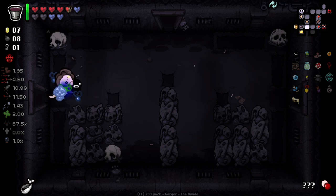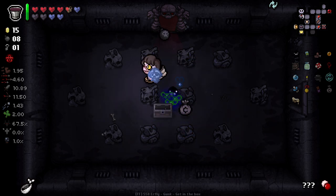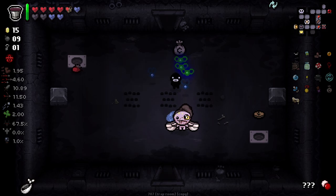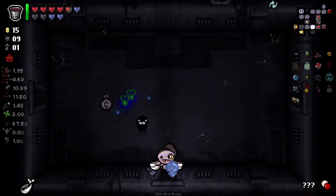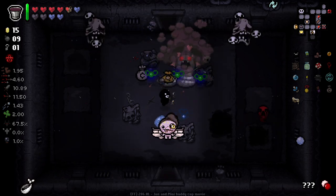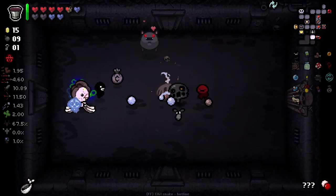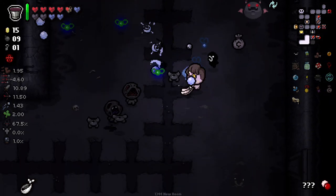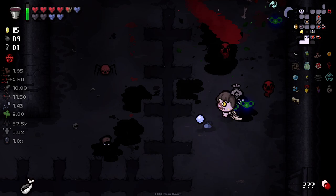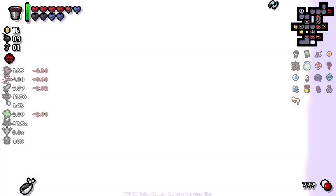Not too bad, not too bad. I don't think I'm gonna go for more soul hearts though - we've got enough health right now. Let's push on through. I think I'm gonna try and do a beast run - what floor are we on? This is Dank Depths 2, and this is Mother right? I'm gonna try and grab myself a beast run, because it's just been a little while. The only thing about the active is - and a lot of actives in general in Isaac - is they stop you from shooting for a short time, which can be problematic. It's sometimes better to just shoot.